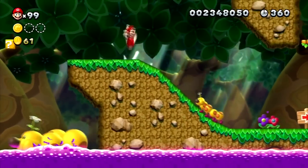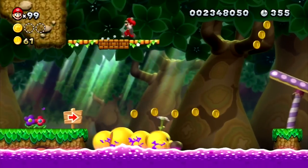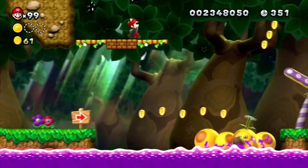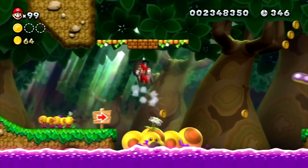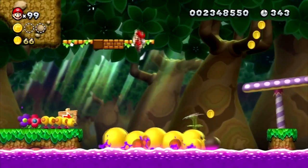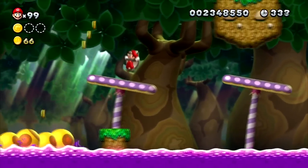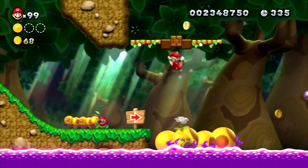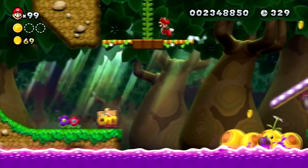To get the second star coin here, you need to use the giant wiggler to hit a block that reveals a vine, and you should be able to make it up there. I gotta be careful since I don't want to stomp on the vine and lose the pipe. I had to wait till it dropped down because I was taking a lot of tries, and finally I made it — though I went a bit too high, which was too close for comfort.